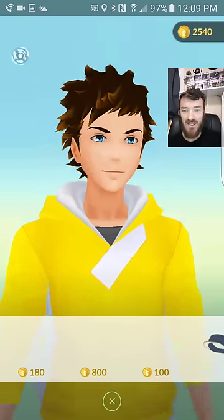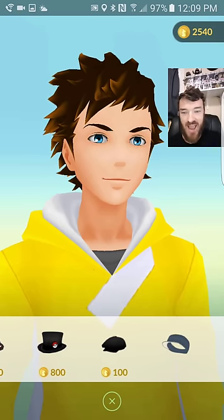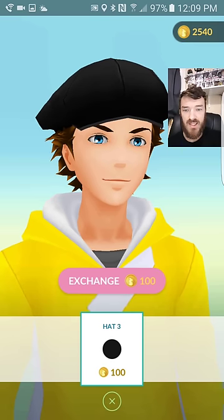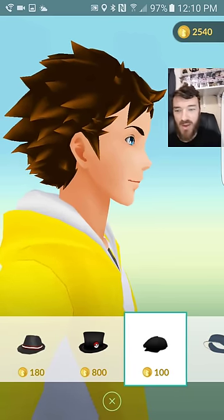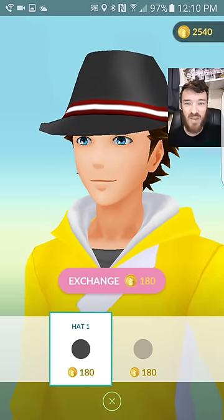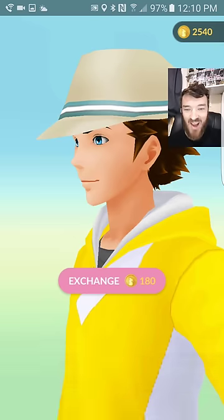Now let's go to hats — we have got some cool paid hats, this is awesome! We've got the Trainer Nick hat. It wants me to exchange 100 coins for that, although I am not willing to do that. I don't wanna wear a hat, so I guess we have this Justin Timberlake hat, which would actually suit me pretty well, but not interested either.